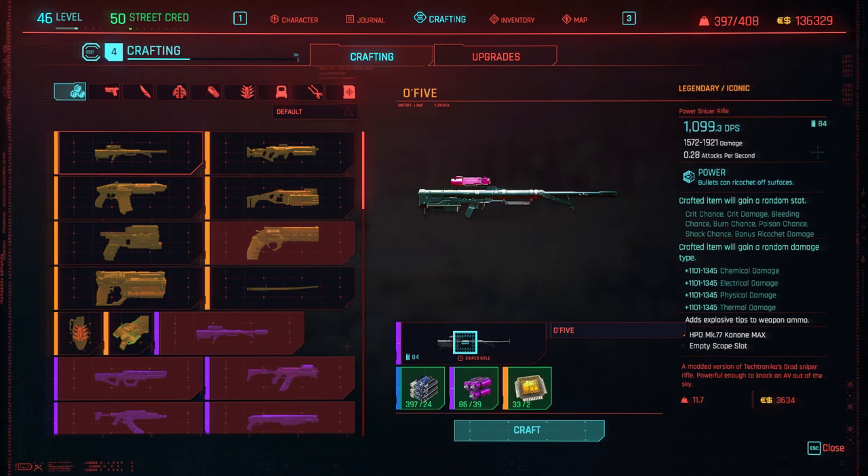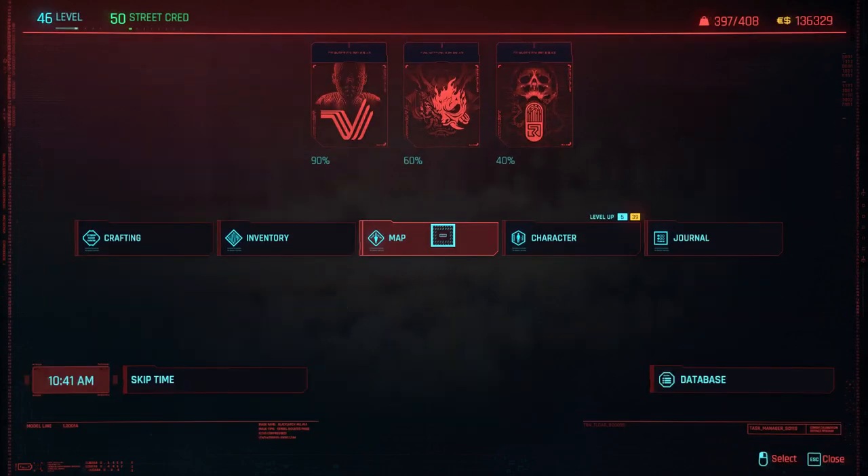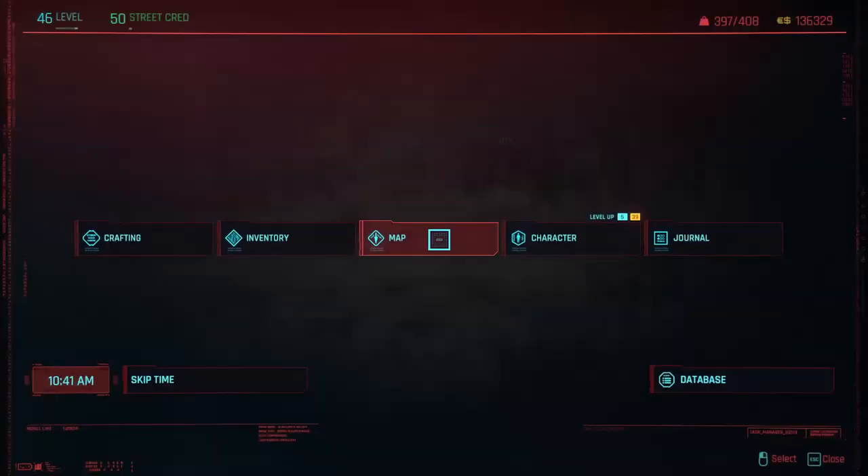So you need the O5 epic in order to craft the legendary. As you can see, I have it and all the necessary components ready. Let's craft it — alright, we crafted it! It's not available to craft again because I already used the one I had, so you can only do it once and you can't get it a second time.